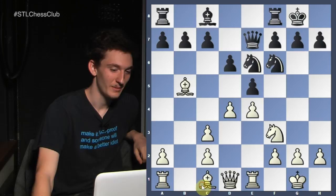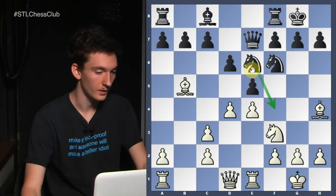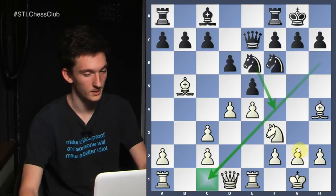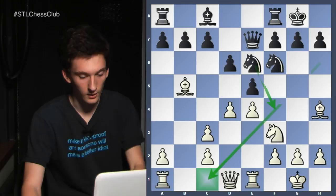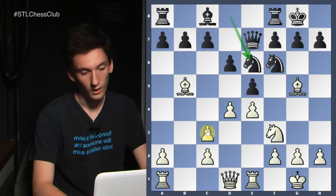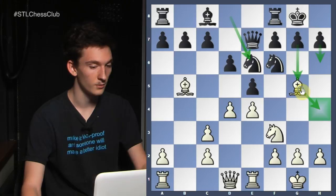Bishop c1 is correct. The problem with bishop h4 is it relinquishes control over the f4 square, so the knight possibly can jump there at any time. Overall it loses a lot of control over this diagonal and doesn't really have a future — it's kind of just stuck on the h4 to d8 diagonal where it's not that useful, because you don't really want to trade it off for the knight. If you were to play bishop f6 here, black would be clearly better because white has no compensation for his destroyed structure — he doesn't have the bishop pair anymore.